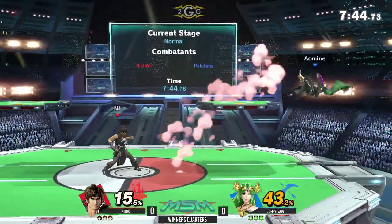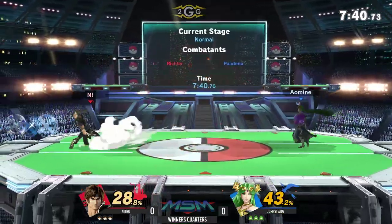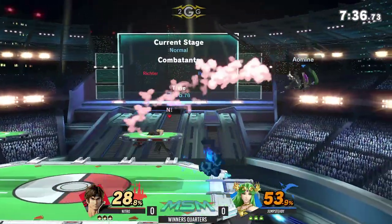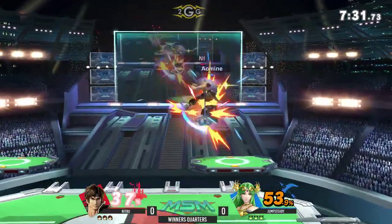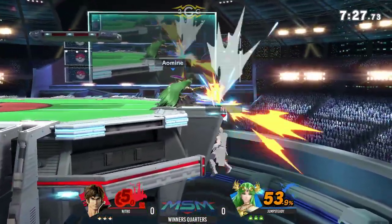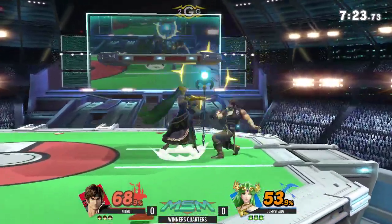Jumpsteady switching to Palutena in this game. Although he still does play the DSS — he still has a 0-7 with his arsenal depending on certain matchups. He'll switch between the two. We saw Nigel kind of set up for a really good position. He had the corner really well-covered because we saw Jumpsteady kind of stay back and play a little bit lame.